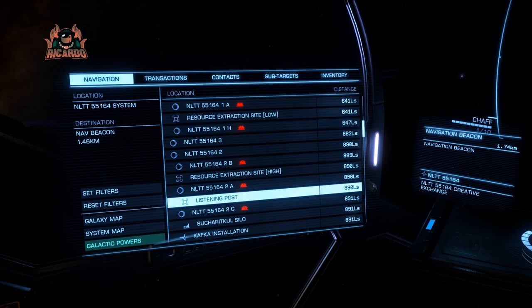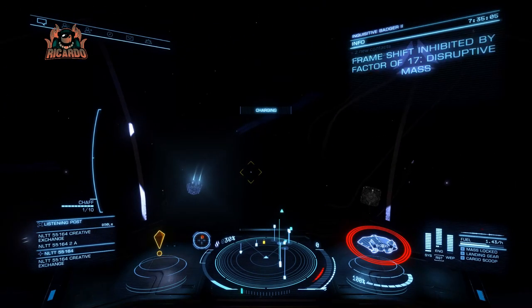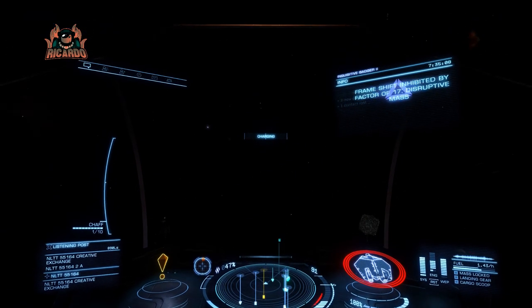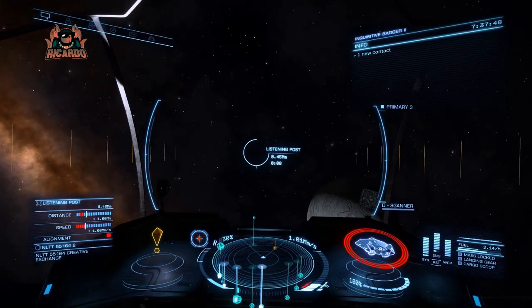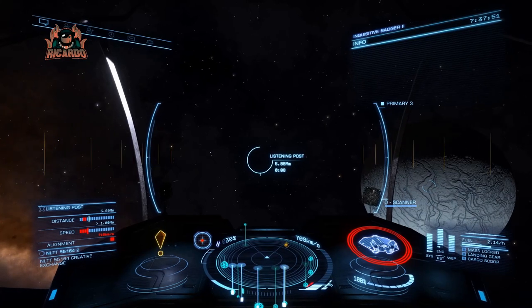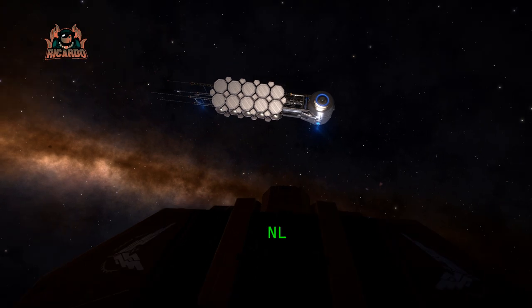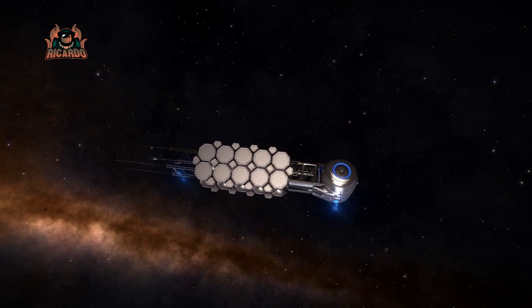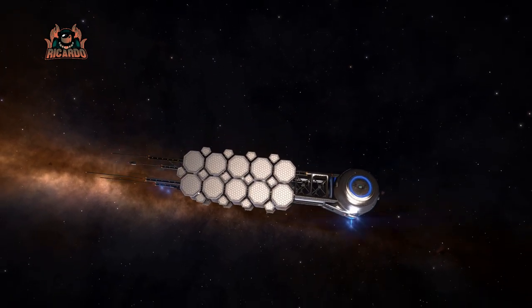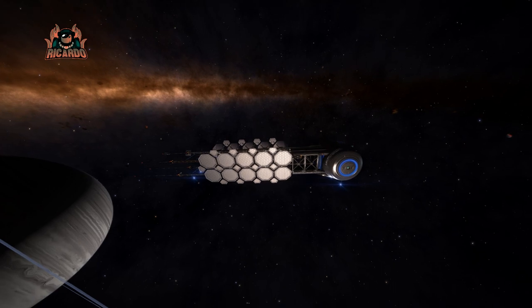Saving you the jumping around to get from A to B and going through the hyperspace window - here we are in the NLT-T5-5164 system. The listening post is quite easy to spot. There is a nav beacon you can scan in system as well. Head on over to the listening post, and it's like any other we've seen before. However, this one will give us a message and the location of the Artemis generation ship - a bit of a garbled message, as is usually expected.